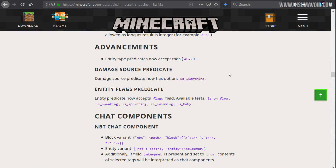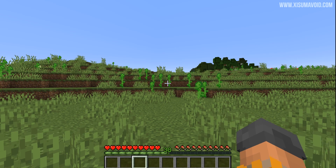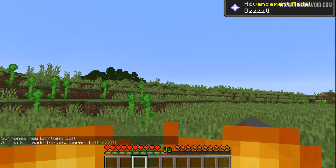Finally, advancements have received a couple of updates. Predicates will now support tags, which are lists of other predicates. One addition is `is_lightning` — a new source of damage that can be detected through advancements. If I strike myself with lightning, you can see we get an advancement.